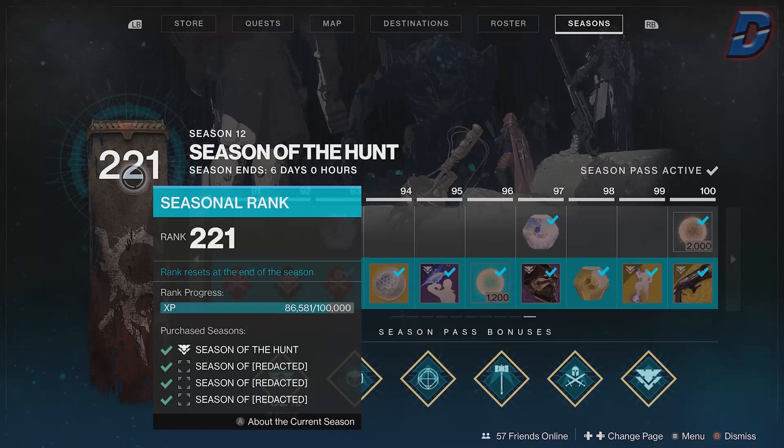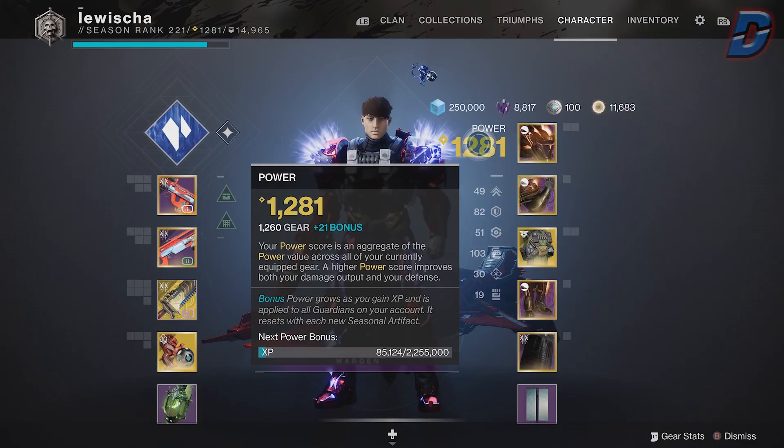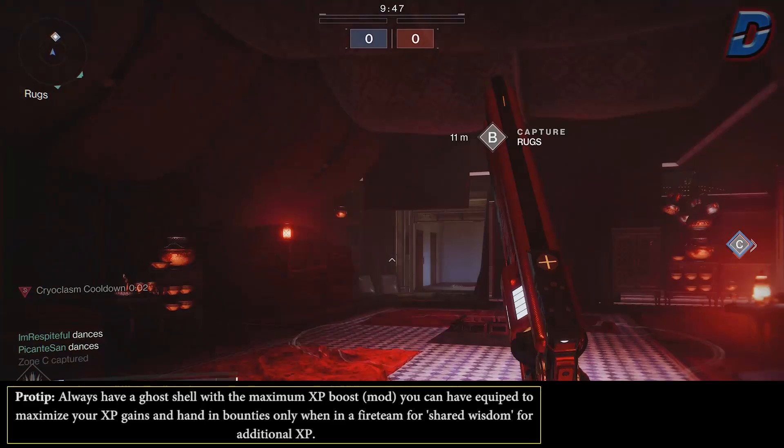You'll rank up your base season rank level every 100,000 XP, but the requirements are different for each plus 1 bonus power. After unlocking a bonus power the requirement for the next one will increase. Eventually, if and when you hit season rank 200, which puts you at a plus 20 power bonus, the requirement then becomes 2.1 million XP for the next plus 1 bonus, making you a plus 21.